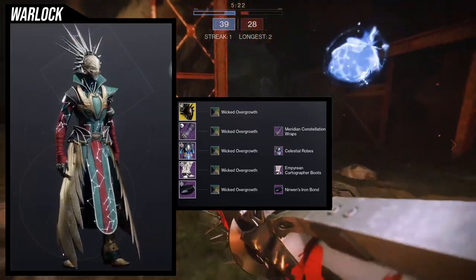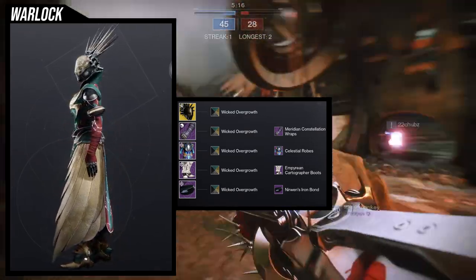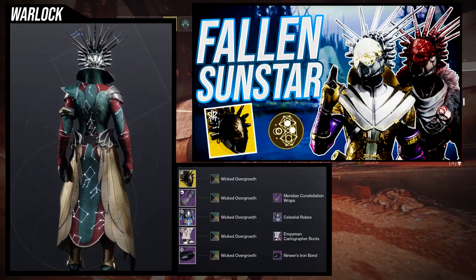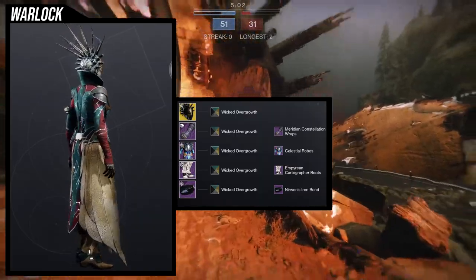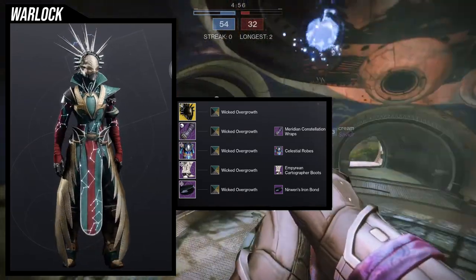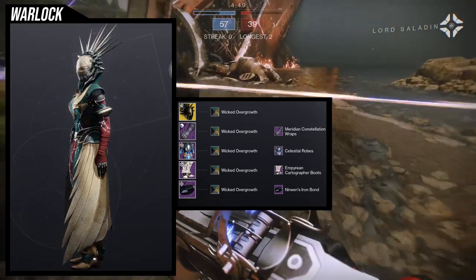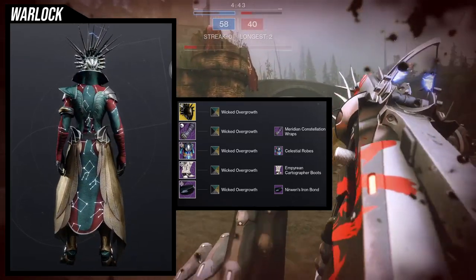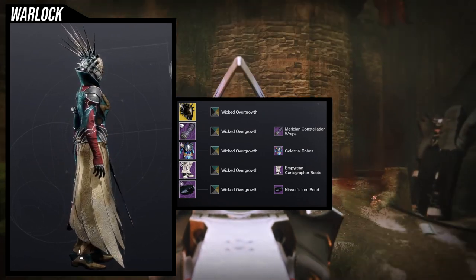Last but not least, we have the Warlocks with the Fallen Sunstar. This exotic is so cool — I gushed over it in the exotic video I made, so check it out if you haven't. I make two sets in that video, which made it really hard to find a new set for this one. For the helmet, obviously we're using the new one. For the arms, we're using the Meridian Constellation Wraps because they're the same color as the Celestial Robes — I love that. For the boots, we're using the Empyrean Cartographer boots because I think they look super cool — no other reason. For the bond, we're using Nerwin's Iron Bond.